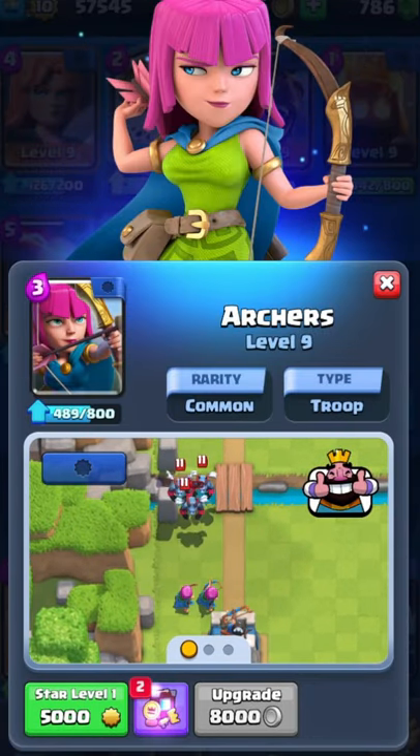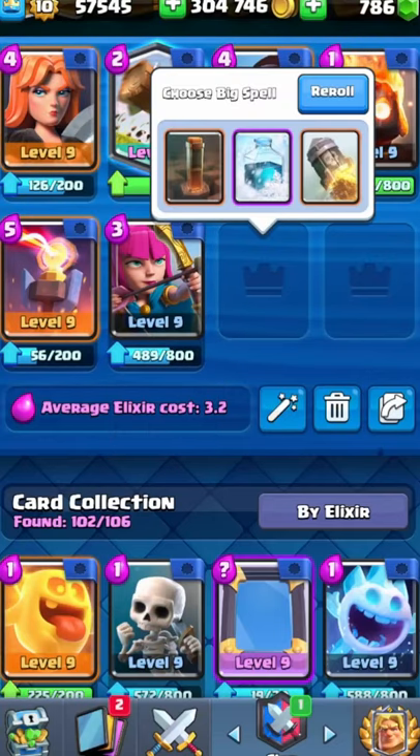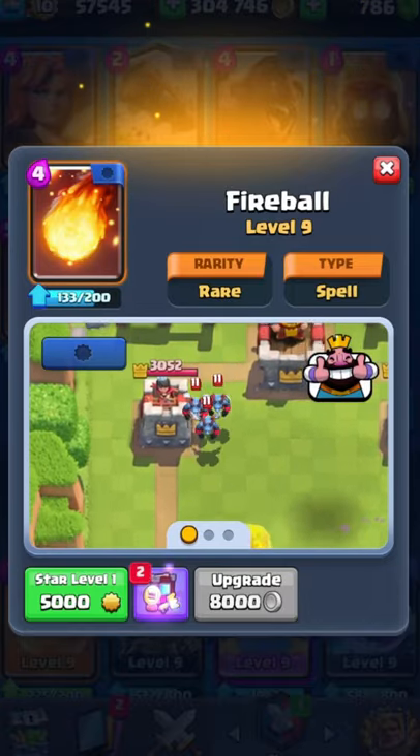Next, we're going to need a card that deals with air troops and you can choose Archers or the Musketeer. I personally like the Archers just because you can split them and it works so well in defense. We're going to be rocking two spells just because the Fireball is so strong and the pushback effect of the Fireball is going to be amazing.